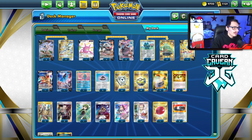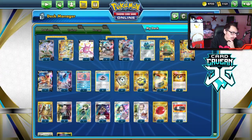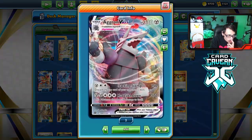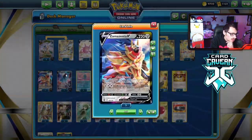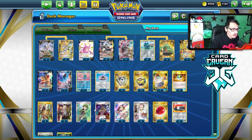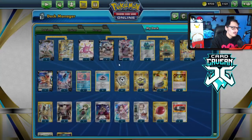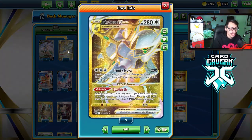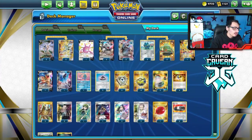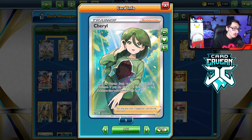The best way to play Aggron is with Arceus and Bronzong since they complement each other well for building energy. There's a lot of cool support Pokémon like Zacian V, new Zamazenta, Lumineon, and Crobat. I'm playing Eldegoss because there are important one-of supporters — mainly Leon and Cheryl. Leon helps push for one-hit KO options with Aggron, and also enables cheeky plays with Trinity Nova against V Pokémon.